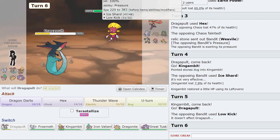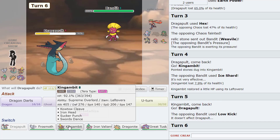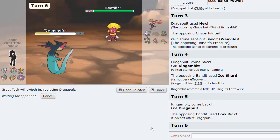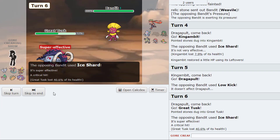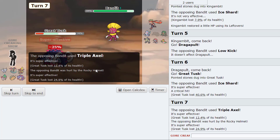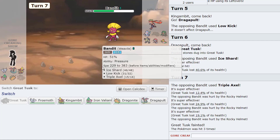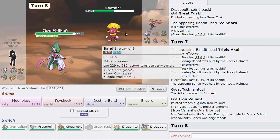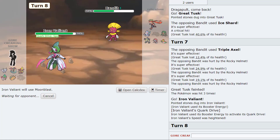Okay yeah he does have Low Kick, good thing we scouted for that. I wonder if no SD then. Probably he's just gonna go for Knock, so I'm gonna throw out the Tusk — ooh that did a lot! Oh he has Triple Axel — oh he doesn't. Interesting. Let's see what we're gonna do. His speed seems kind of promising but I also just want to go Valiant and just Moonblast here, that should be fine.